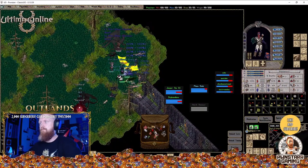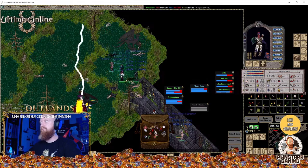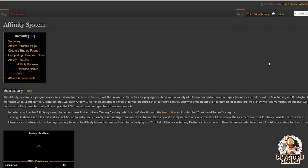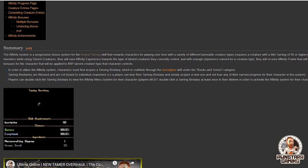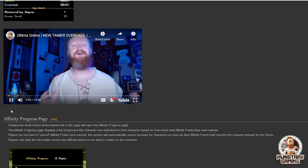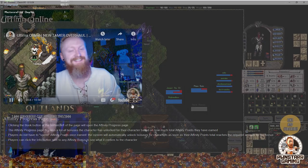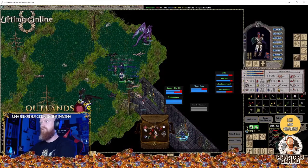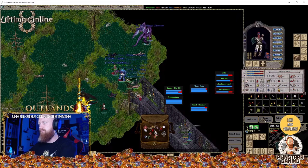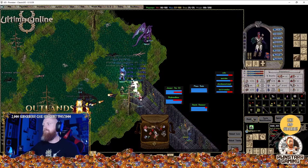To be fair, there could be an entire video in itself on pets and a lot of it is situational. While leveling the beastry though, it becomes quite a random selection and theorycrafting of what mobs will complement each other. I made a video over the beastry — make sure you check that out. Typically, pets that reduce armor should be paired with physical damage-dealing pets; for example, a Tidal Mantis with a Blood Ape and Grizzly Bear.